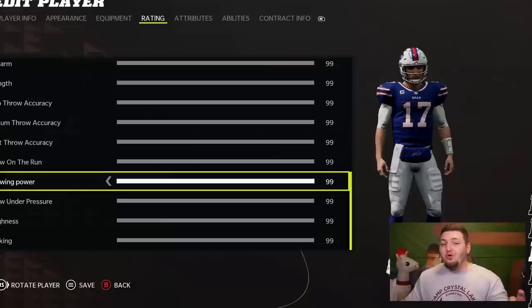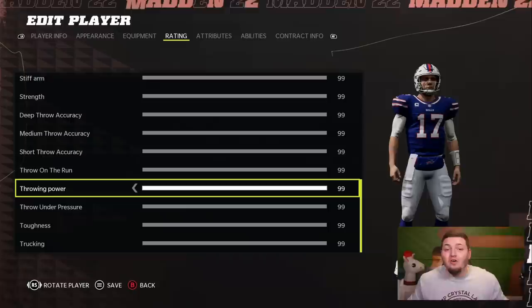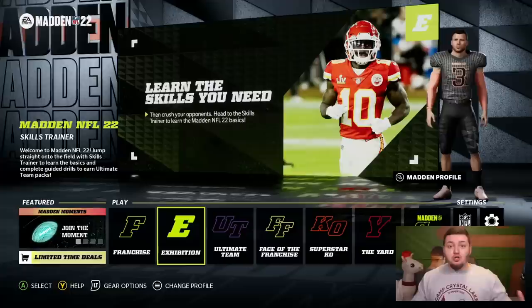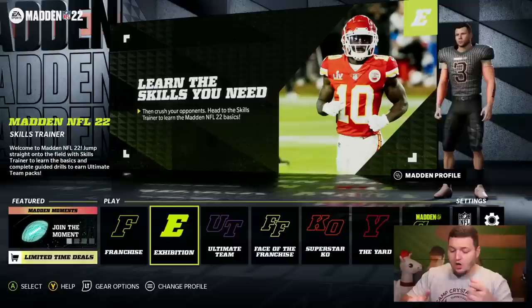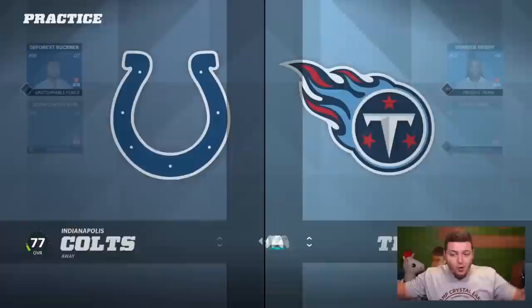With that new improvement, theoretically, if we play a game in Denver Stadium and get Bazooka enabled, we should be able to throw the ball further in this Madden than ever before. Or maybe we find out today that EA just lied to us. We're going to try multiple things: Bazooka enabled versus not, practice mode versus different stadiums, and ultimately see if we can throw the ball 100 yards for the first time ever in Madden — with 99 throw power, Bazooka enabled, in Denver, Colorado.